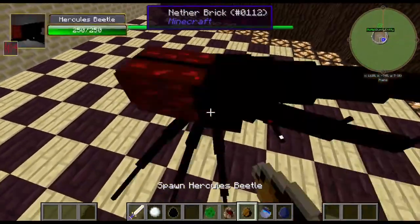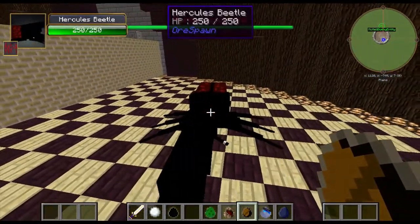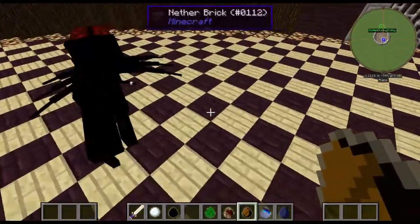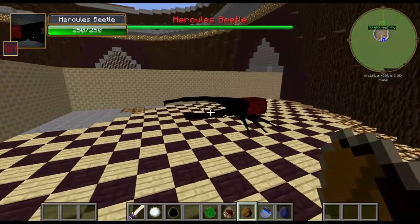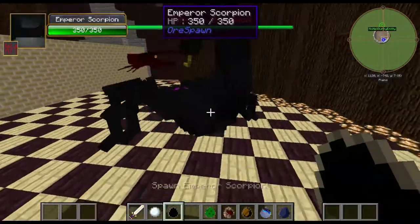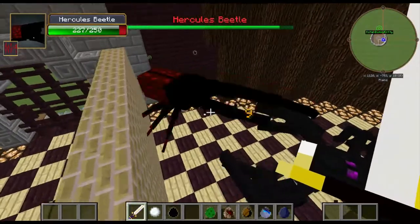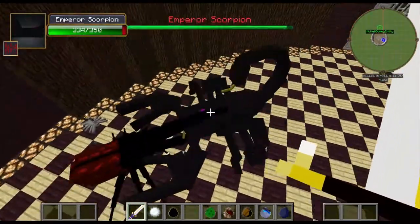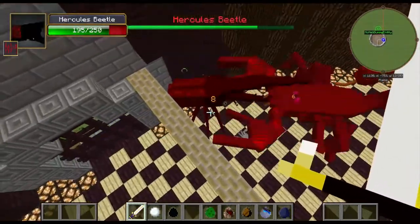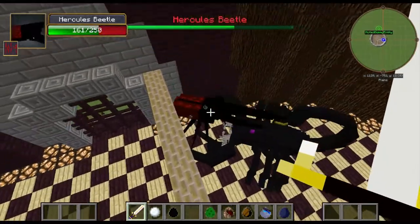Our next opponent is the Hercules Beetle - 250 health. It's got higher health than the Basilisk or the Nasty Saurus, and I believe it knocks mobs high up in the air. Let's see how it does against the Emperor Scorpion. It knocks him up a little - 6 damage onto the Scorpion, 8 onto the Beetle. So it's definitely more evenly matched, but the Emperor Scorpion is still doing a lot better than the Hercules Beetle.